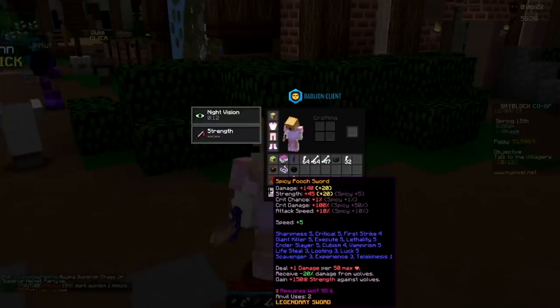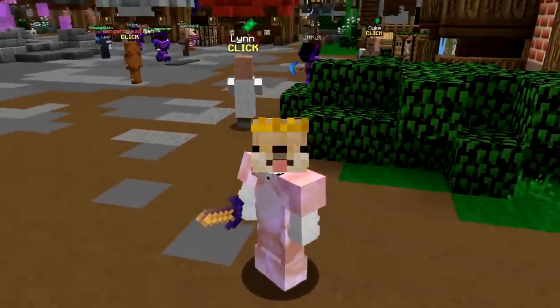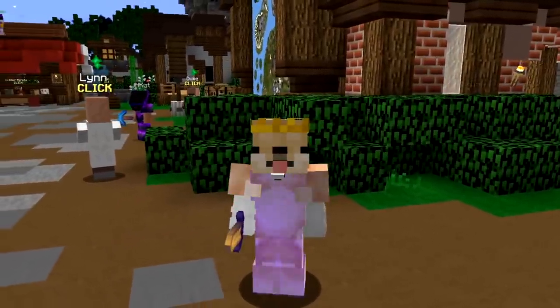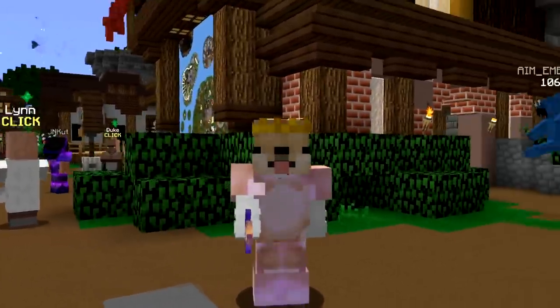We got the new item — the Pooch Sword. We're going to see how good it is, how much damage we can do, and how fast we can kill the wolf boss. The wolf boss kind of got nerfed, which is actually extremely good.